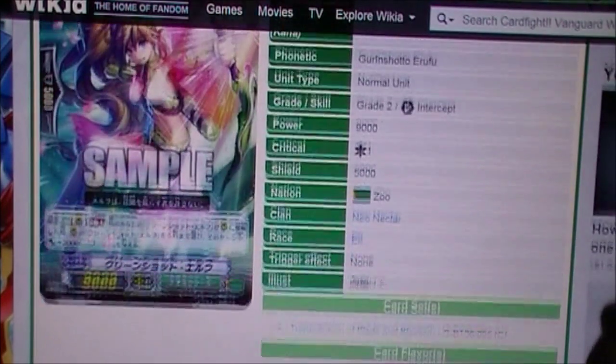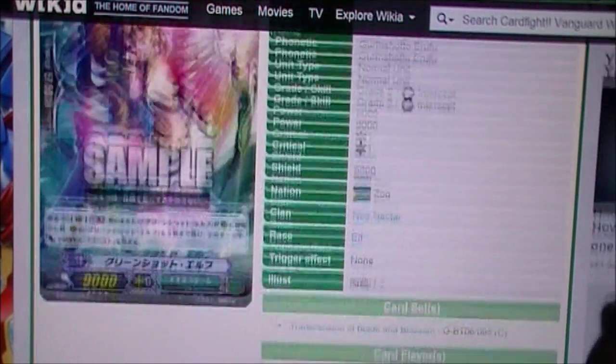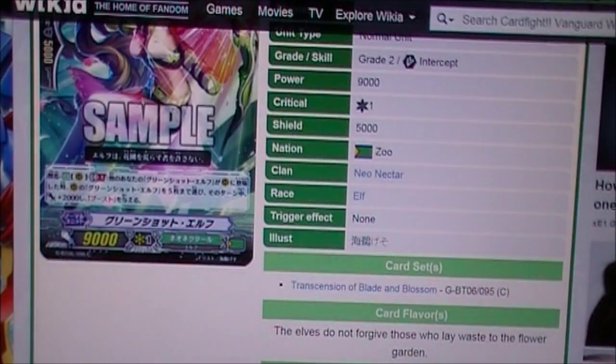Plus 2000 and boost makes this card an 11k. That's pretty good, and it has boost, so it becomes even more powerful.